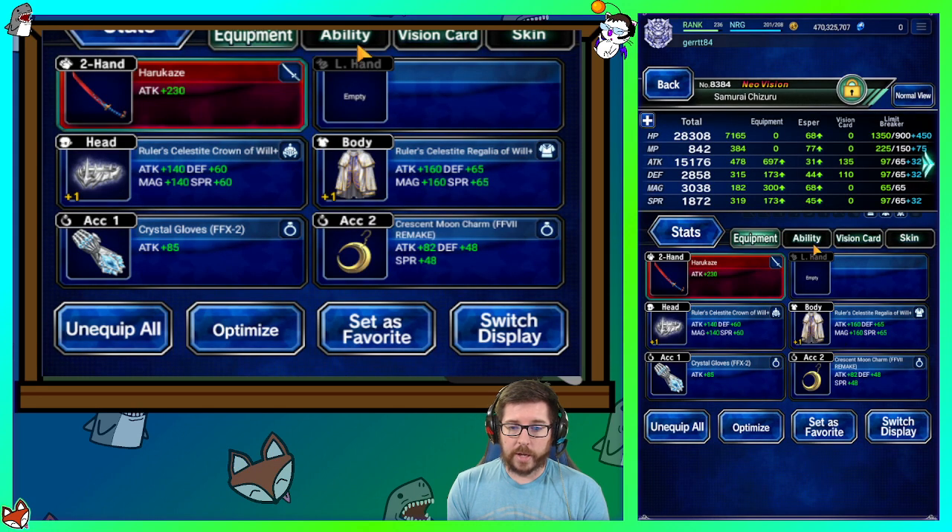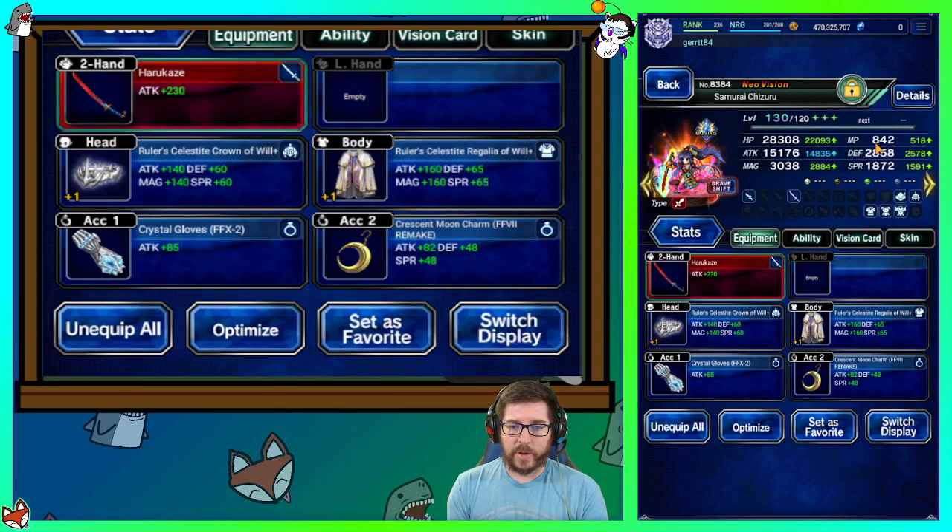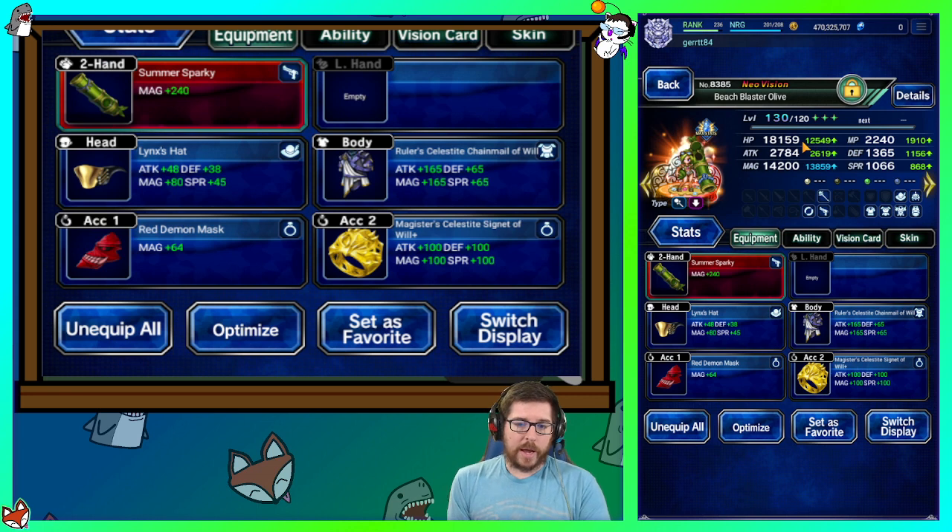We are still keeping Chizuru. She's wearing the Empress Rod in base form, Galbino Lily. She's going to be leaning into all of our gear — she's got ruler stuff, morale filling stuff, and she's wearing Esther's Vision Card. She's got all the killers, double hand, beast demon machine LB damage. She's going to be our highest DPS, our highest attack unit.